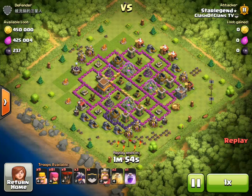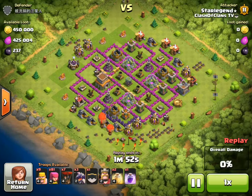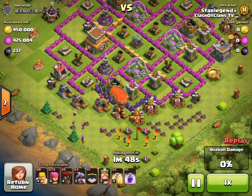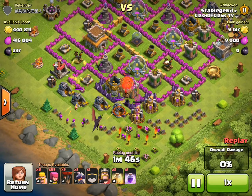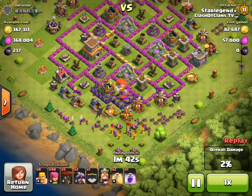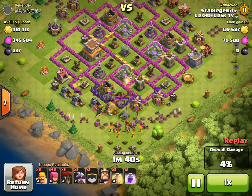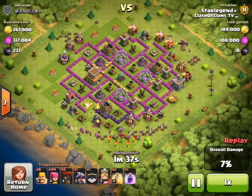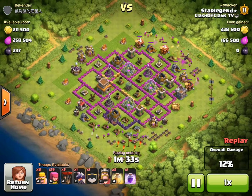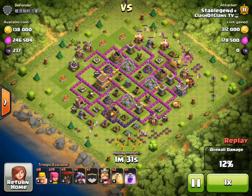I have more than one raid to show you. This one is from Star Legend in my clan. The defender, Ching Chong Chong, has over 800,000 resources available. Star Legend doesn't have barch, which is pretty odd because that's the best way to farm gold and elixir — he brought a weird composition: dragons, balloons, barbarians, and archers.